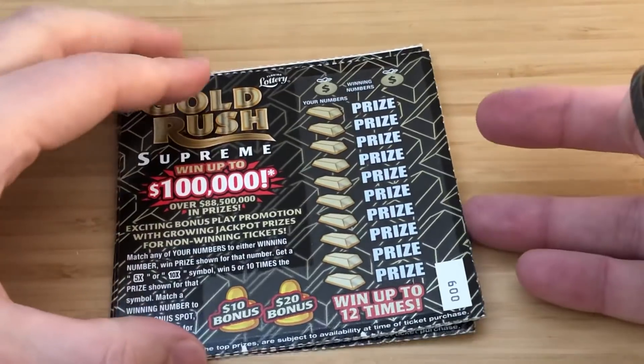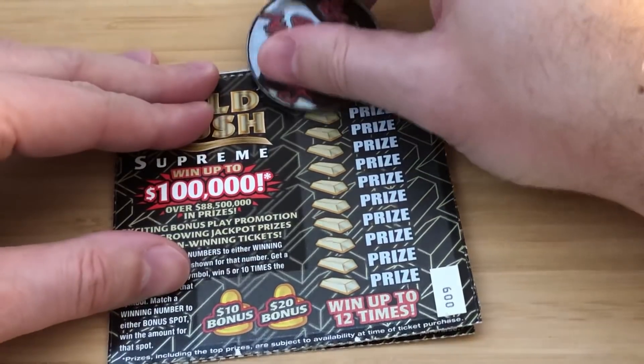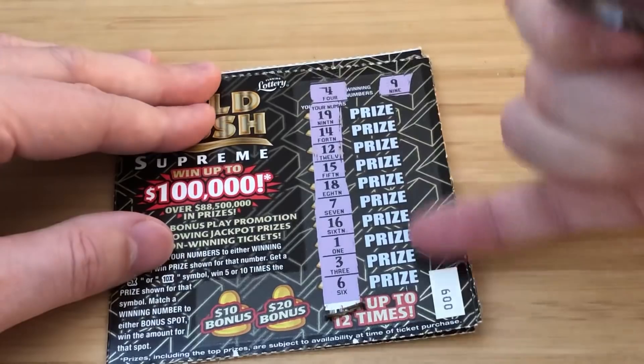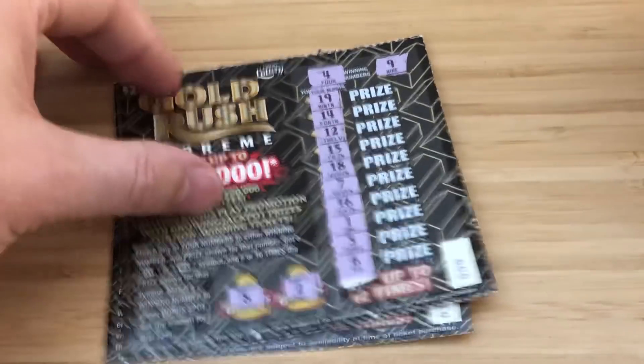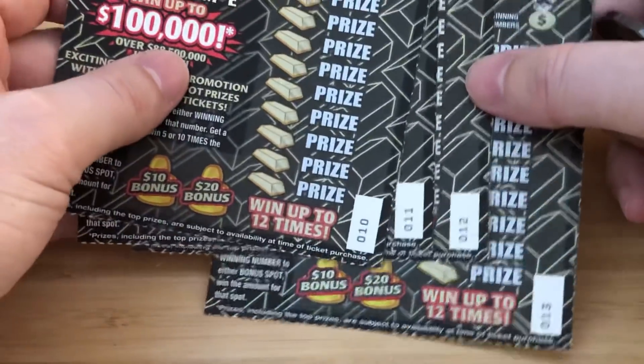Ticket number 9 — looking for 4 and 9. No 4, no 9. Nope. Oh boy. Ticket 10 — 4 tickets left, we need a miracle. Looking for 14 and 9.